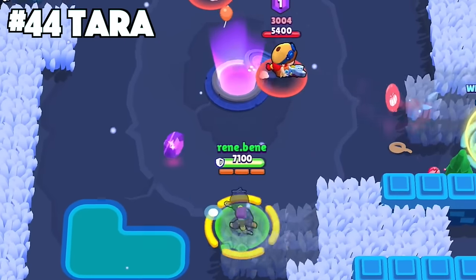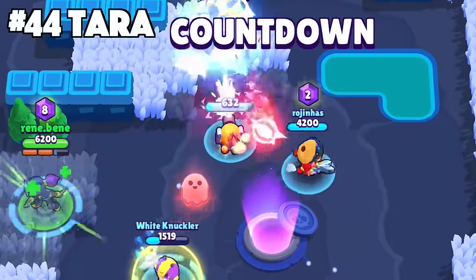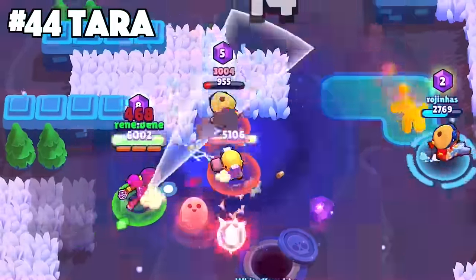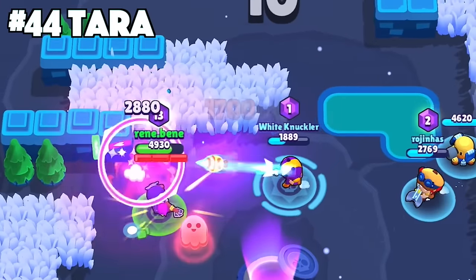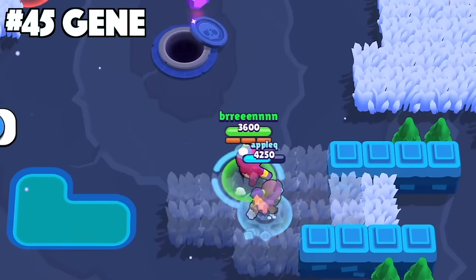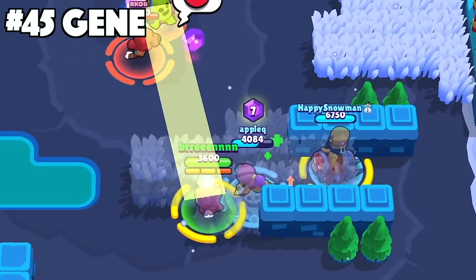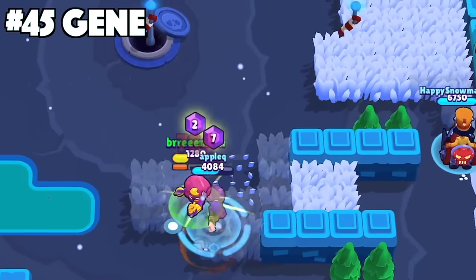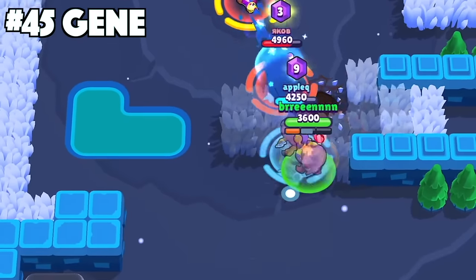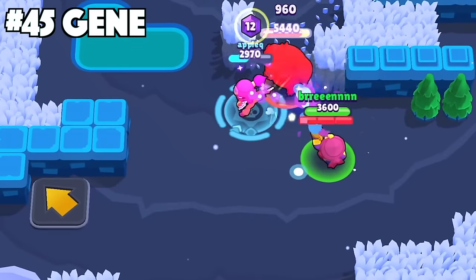For Tara, always save your ammo before using your super. Her super doesn't deal a lot of damage when pulling enemies towards the center, so you and your teammates need enough ammo to burst down the enemies while they are trapped in that short hitstun. With Gene, stand near your teammates before pulling an enemy with your super. His super is one of the best in the game but he doesn't have the DPS to burst them down alone — he needs his teammates to help because most of the time the enemy will be able to take Gene down in a 1v1.